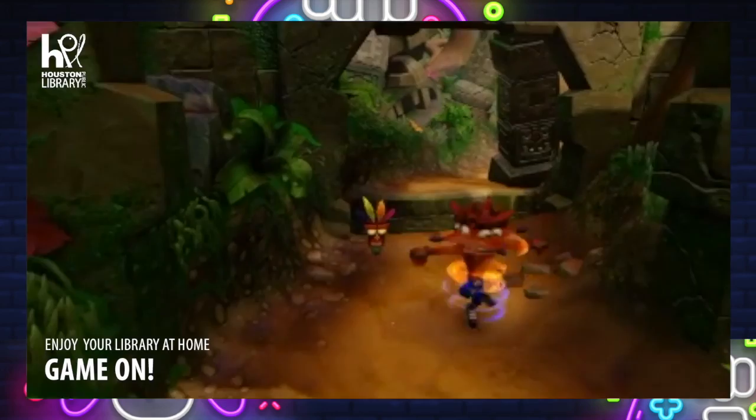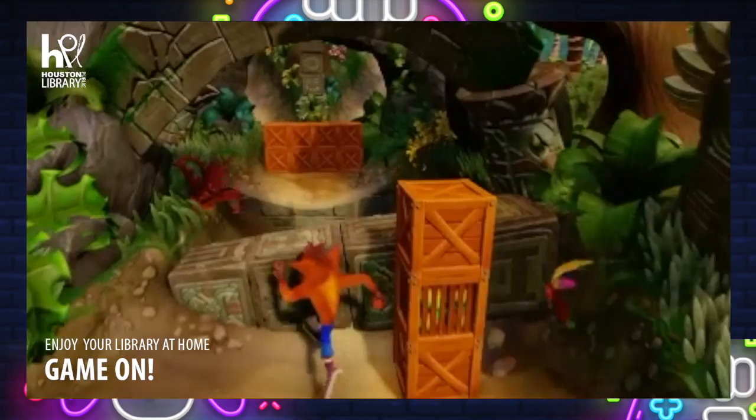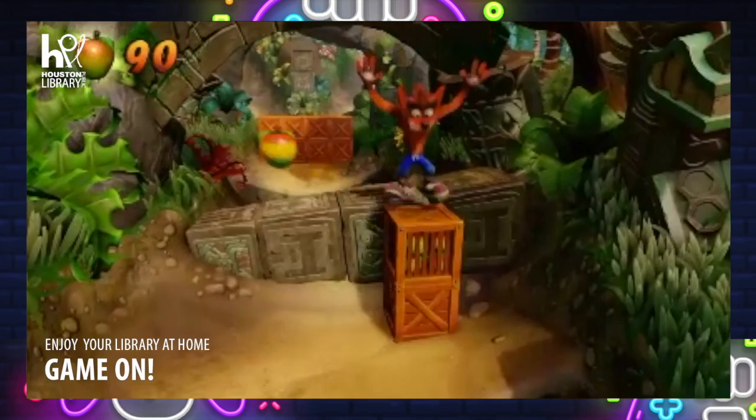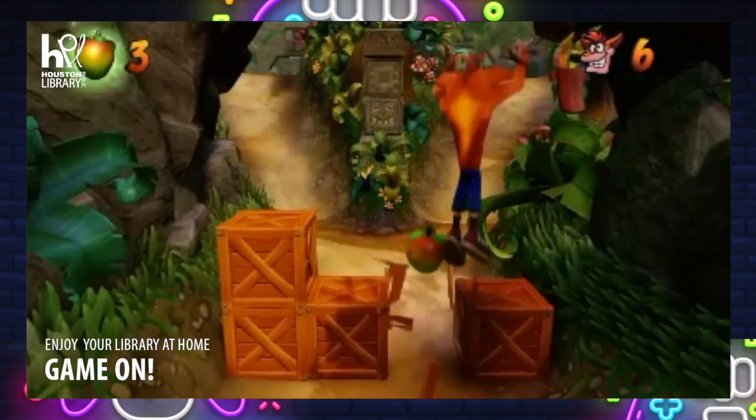Going on through the game, certain enemies have to be hit in certain ways. As you can see, these turtles here — you have to jump on them first and then you can take them out. Because if you just hit them, you're going to die. This is one of those games of the 90s where if you got hit once, that was it. But they made up for it with the easiness of getting extra lives.